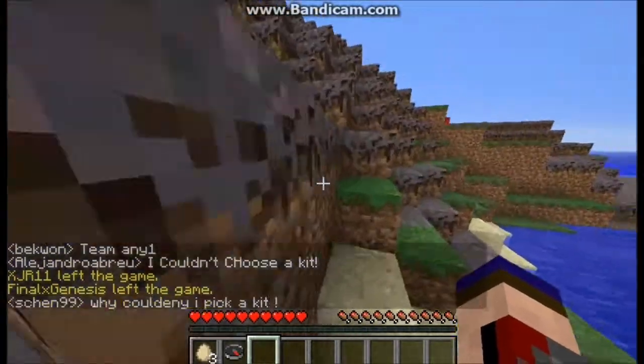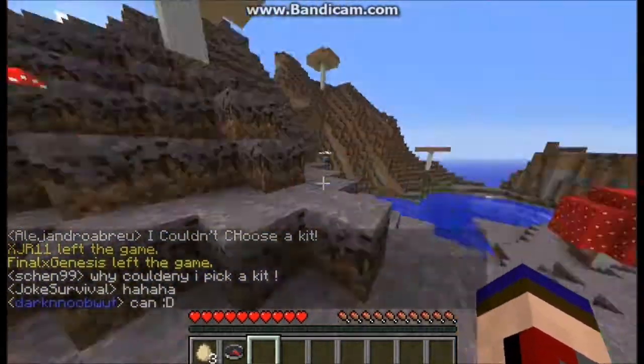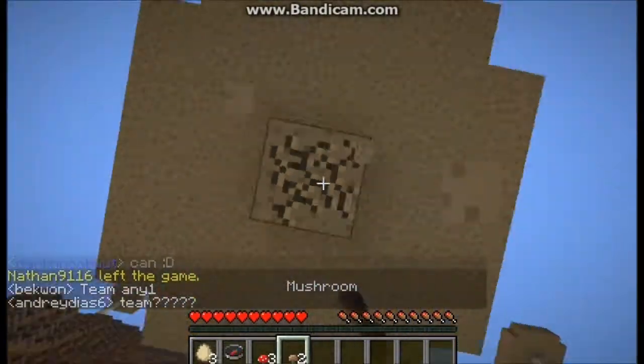Basically you start with three eggs, and you throw those eggs at a mob — any mob, chicken, cow, enemy mob, anything. You tame that and you get a spawn egg.